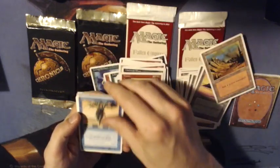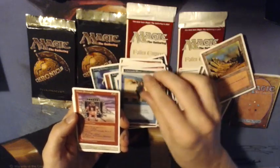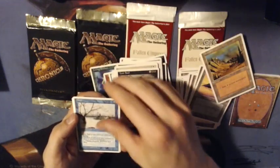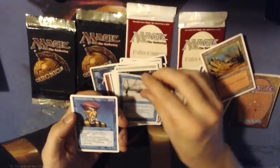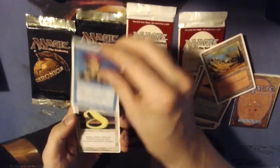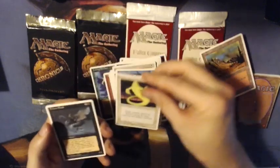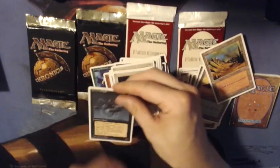It looks like I'm going to play green and blue, and I have to choose what third color I'm going to splash. There's a Jump, a Giant Strength, the Benalish Hero, the Lost Soul, the Flood — that could be useful. A Timbre — yes, Protocol Sorcerer — I'm definitely going to play that one. We've got a Seeker, and the last card is Frozen Shade.